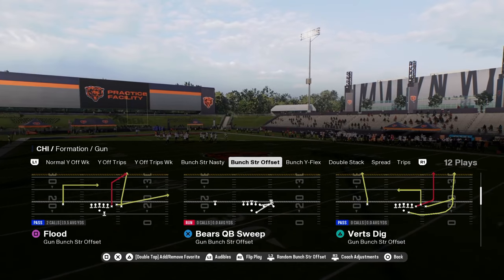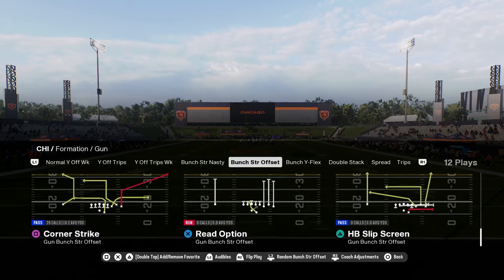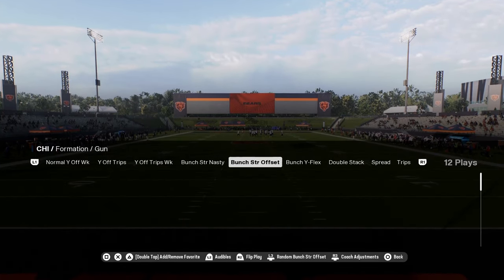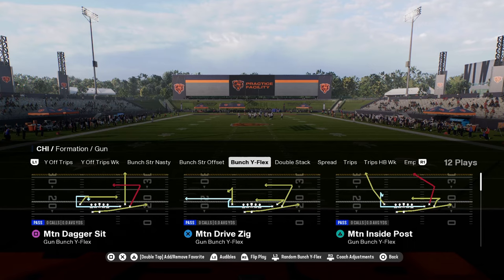If you want to get better at the game, that's the best place to do it. You have a unique play in this bears quarterback sweep, and this play also has a crack toss and a read option. Read options get really good blocking in the run game this year.